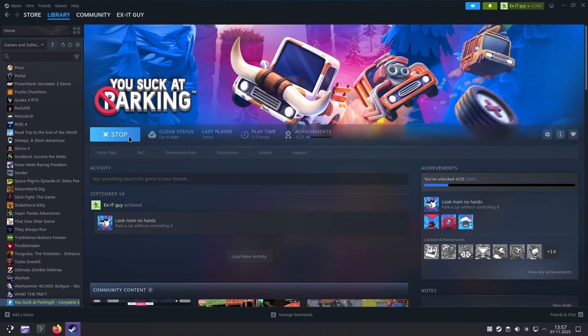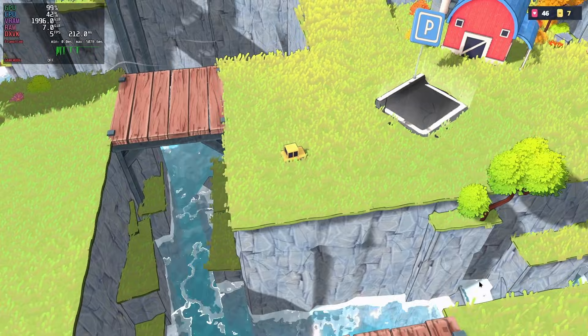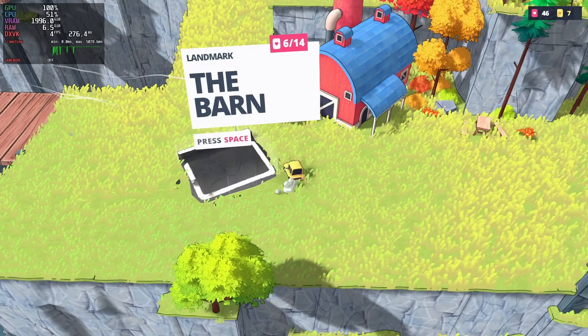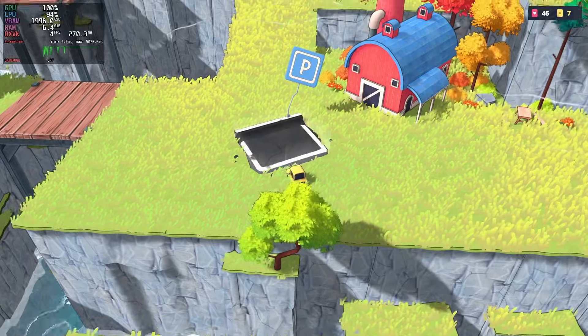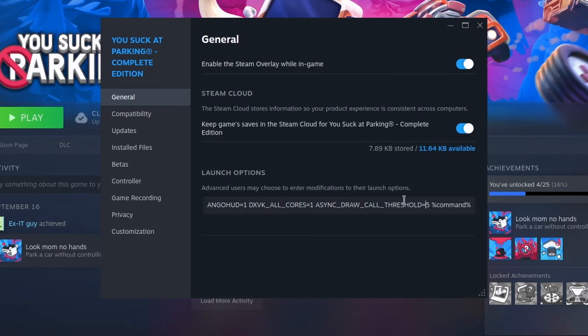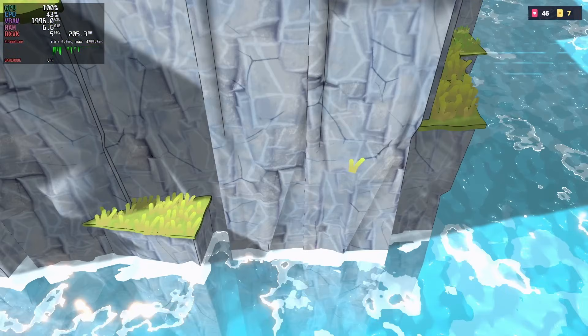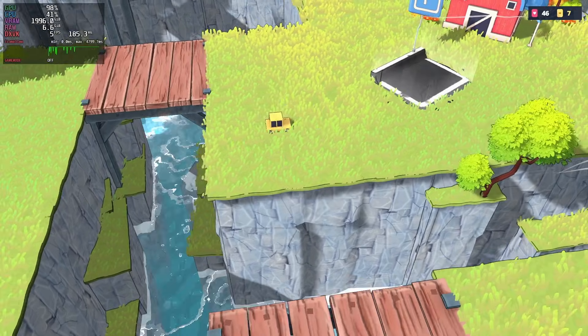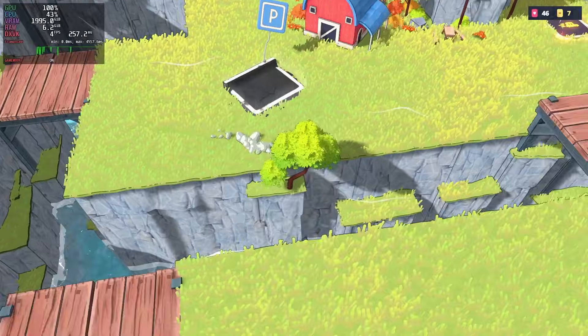I started with a draw call threshold value of 1 — that was a mistake, the game didn't seem willing to run at all. At a value of 10, that helped with the loading part but performance still sucked. At 5, the game struggled to load again, and at 8 it worked and was a tad better, but not really worth writing home about. Game mode being disabled wasn't the issue either.